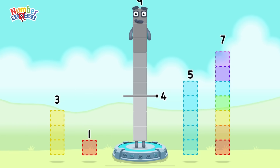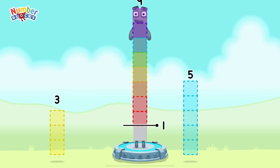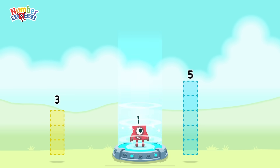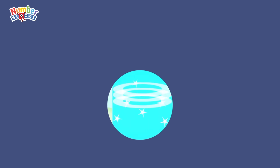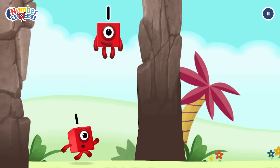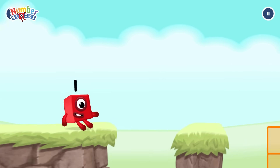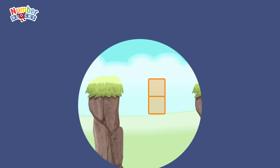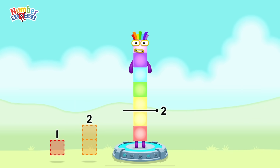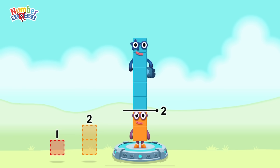Take number blocks away from nine to leave one. Seven, one. You got it! Nine minus seven equals one. Take number blocks away from seven to leave two. Five. You got it! Seven minus five equals two.